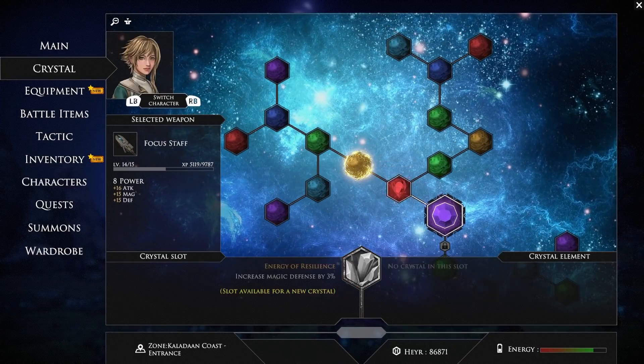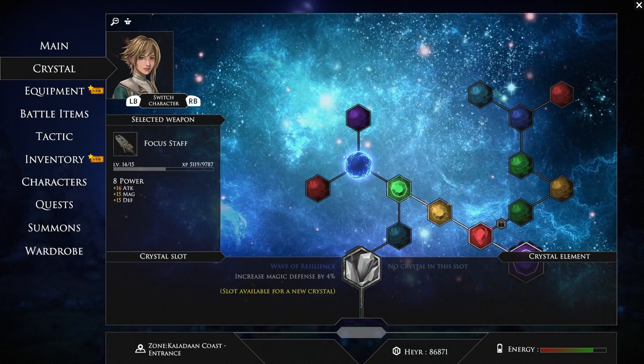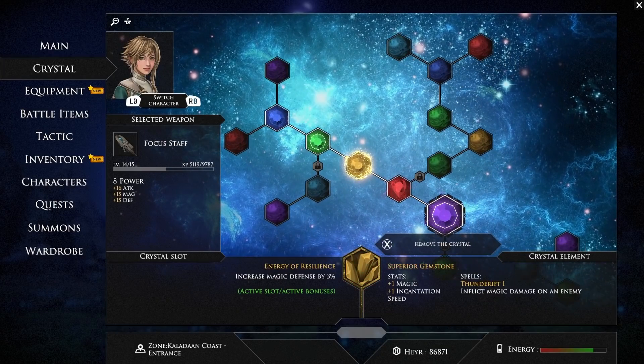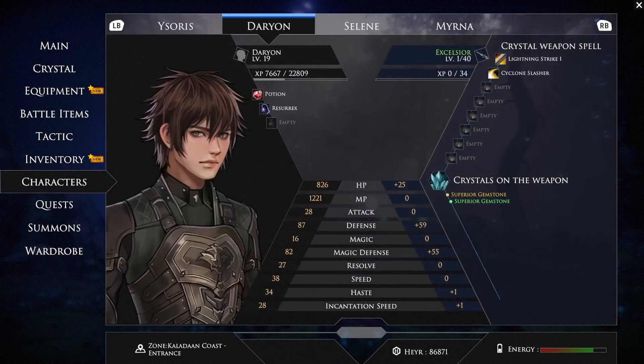If you take a look at Selene's setup, you can see she uses different combinations of crystals to upgrade things like her magic, her constitution, and unlock new spells. Each weapon can have different combinations of crystals, so it's up to you to choose the one that suits you best.